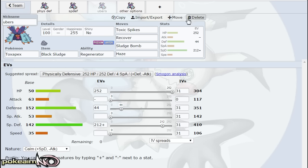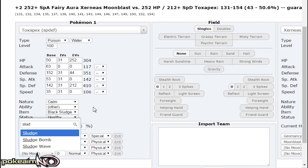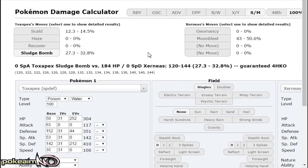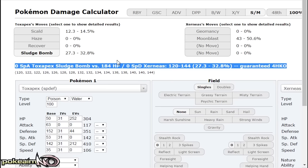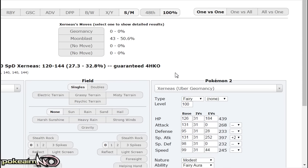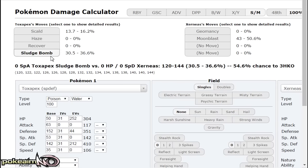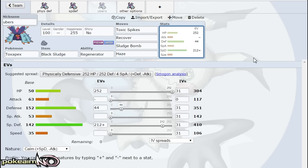From Xerneas, plus-two Moonblast does 43 to 50% — that is a guaranteed 3HKO after Black Sludge recovery. You have the option to Haze it: if it goes for Geomancy and activates its Power Herb, you just Haze the stats away. Sludge Bomb is a guaranteed 4HKO on Xerneas — it depends on rolls, but with rocks or T-Spikes up it becomes a 3HKO. This is 184 HP Xerneas, which is a really bulky set. If it's Scarf Xerneas, you are 3HKOing it with rocks up.